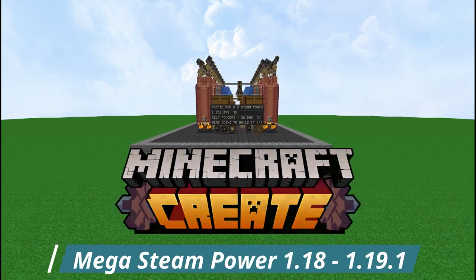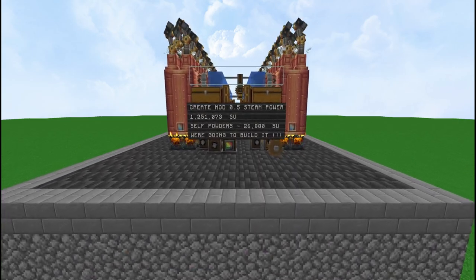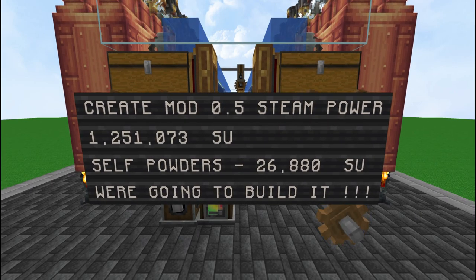Hey everyone, this is Ken and today we are going to be doing a tutorial on a brand new mega steam power for 1.18 and 1.19. The Create mod's latest update in 0.5 adds steam power to the game, and with this system we are going to be making about 1.2 million stress units or just a little over that. The great thing is this thing is self-powered so it will never turn off.